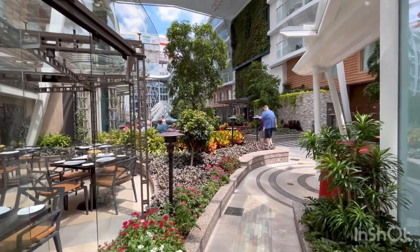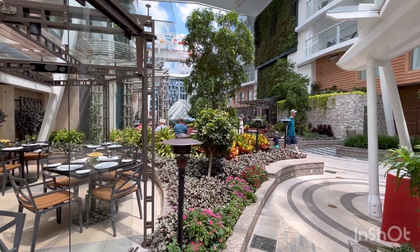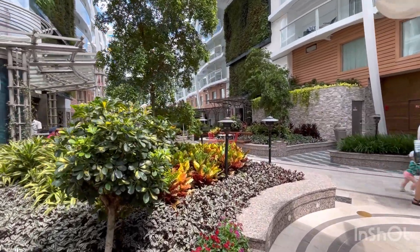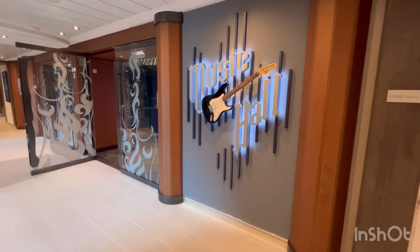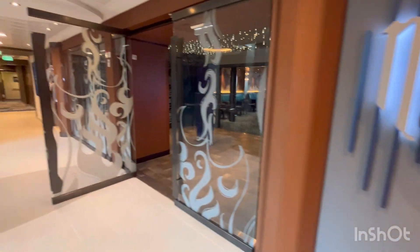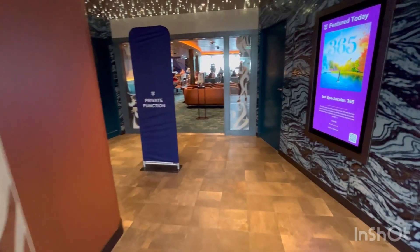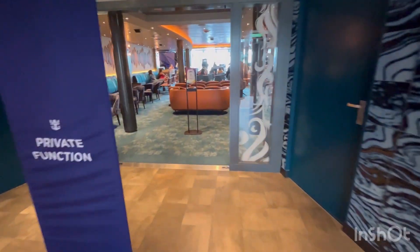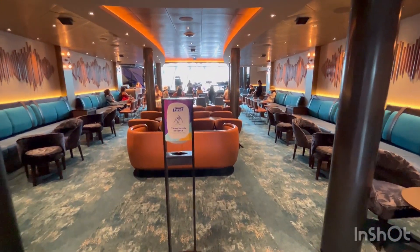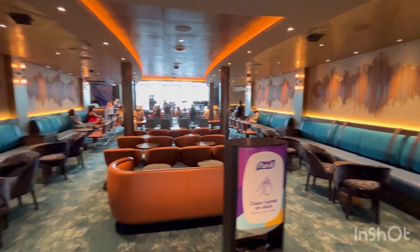That is Central Park, everyone. Thanks for tuning in — be sure to check out all my other videos of the other decks on Wonder of the Seas. We've got one more thing on Deck 8 to show you. We walked through Central Park, and Music Hall is on Decks 8 and 9. This is a look at Music Hall — they're doing an event here; we're in port so they might be doing a shore excursion talk.